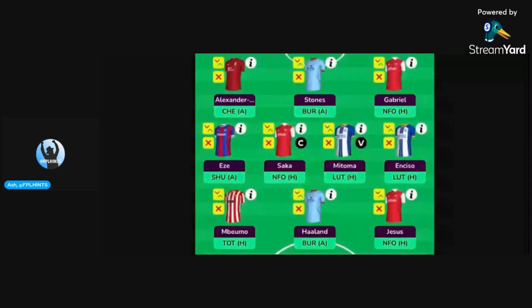Team number one is a 3-4-3 formation. Unfortunately they've cropped out the goalkeeper and the bench, so I'm assuming it's budget options. A very robust defense of Trent Alexander-Arnold, Stones, and Gabriel, and a very robust attack of Jesus, Haaland, and Mbeumo. Of course Mitoma and Nkosi with a fantastic run of opening games. Saka is the captain and also makes the starting 11.